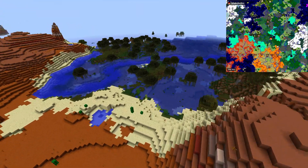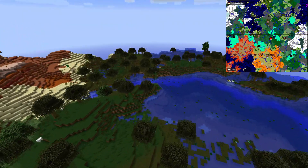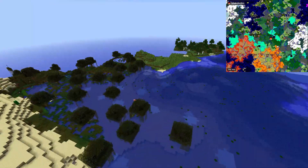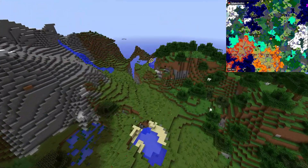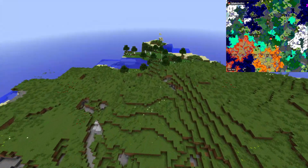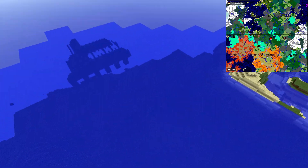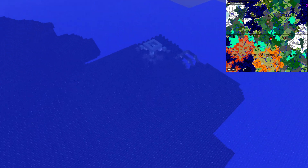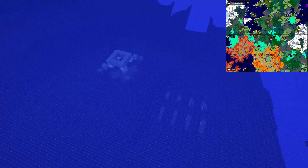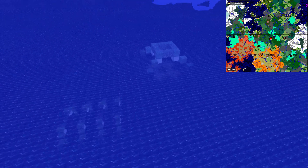Going north from the mesa, we come to a flower forest — and there's the second one as well. What I also wanted to show you here is the ocean monument, which is right here. I found it by accident since you can't search for it in the tool yet. If you want to build a guardian farm or just hunt for guardians, this is a nice spot.